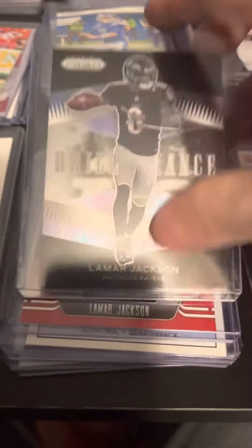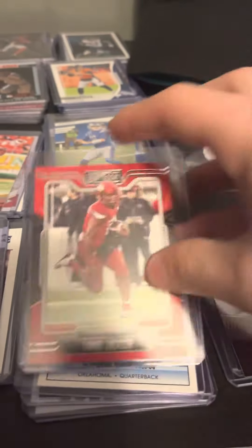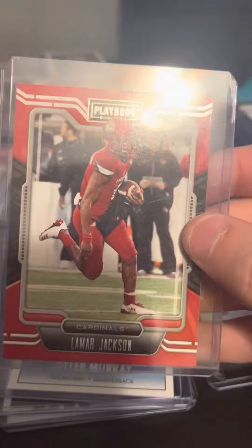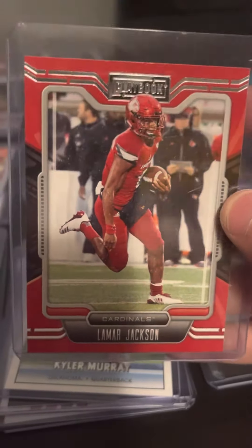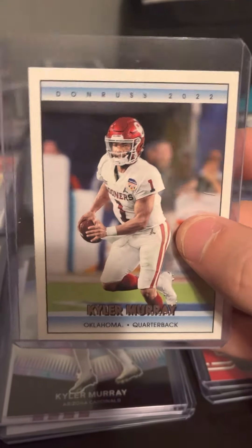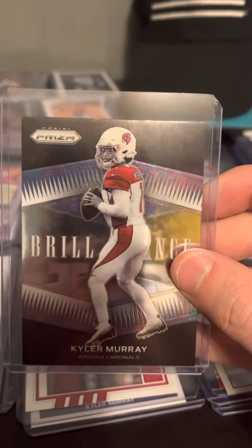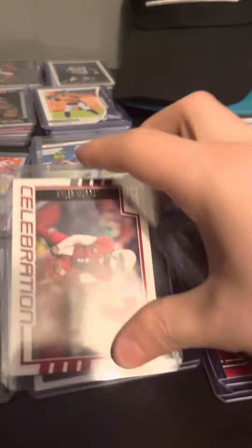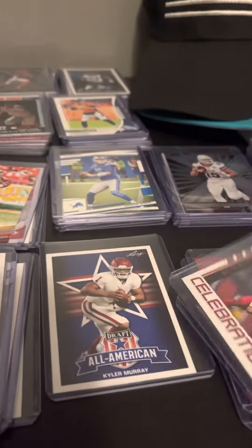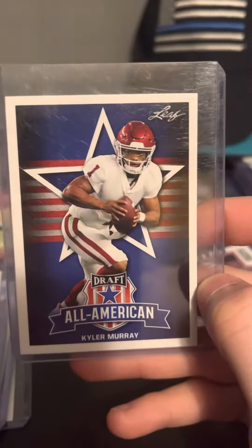Next up we have this Brilliance Panini Prism, a Playbook NCAA Lamar Jackson Louisville card. Moving into Kyler Murray — we have a Donruss 2022 Kyler Murray, a Panini Prism Brilliance card just like the Lamar one, and last but not least an All-American Draft Kyler Murray, which is one of those Leaf cards.